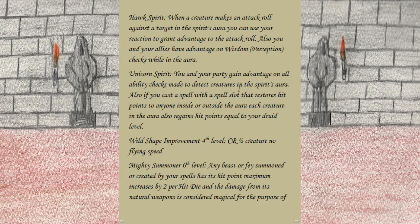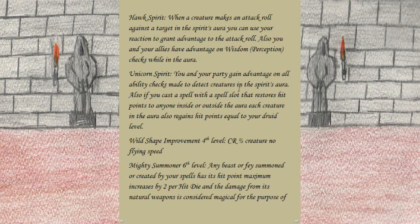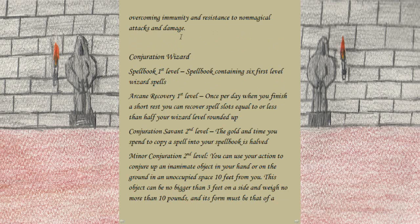At 4th level we get our Wild Shape improvement, giving us CR 1/2 creatures with no flying speed. At 6th level we gain Mighty Summoner: any beast or fey summoned or created by your spells has its hit point maximum increased by 2 per hit die, and the damage from its natural weapons is considered magical for overcoming immunity and resistance to non-magical attacks. Basically we're giving our creatures and the party temporary hit points and summoning lots of bugs to take hits for the party.